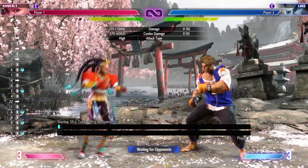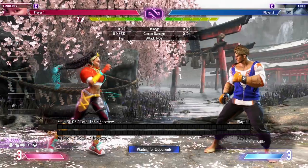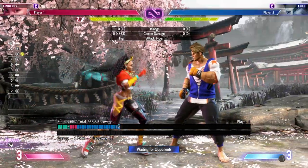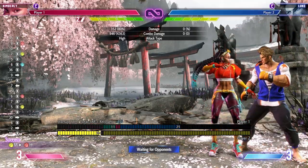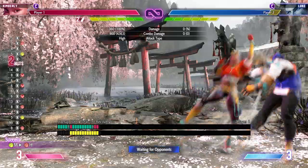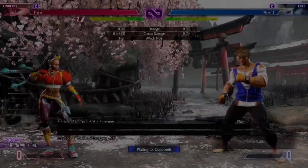The first two hits of the target combo are actually plus on hit, which is not normal, and it's reasonably safe on block at minus six with this much pushback. Compared to other target combos where the first two hits are usually minus ten or something, she's pretty lucky. It's a really good, long target combo. She also has a medium punch, heavy punch target combo — the same animation but without the light punch, and she can't do the heavy kick after. Unlike the light combo which can't cancel into anything, this one can cancel into special moves, supers, whatever you want — it's her core combo filler.